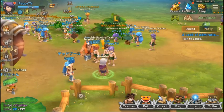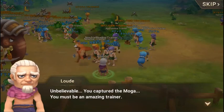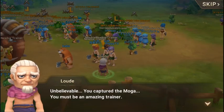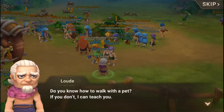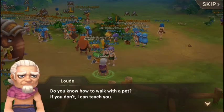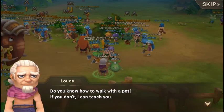Looks like we have another quest — we need to talk to this guy. 'Unbelievable, you captured the MOGA! You must be an amazing trainer.' Yes, because I beat the MOGA until it submitted to me.